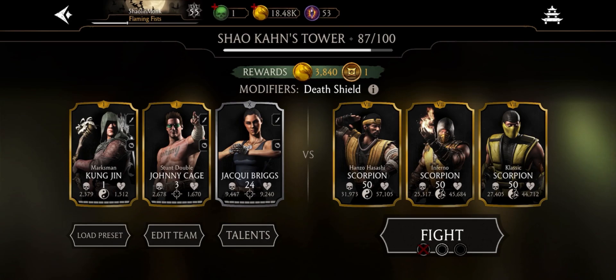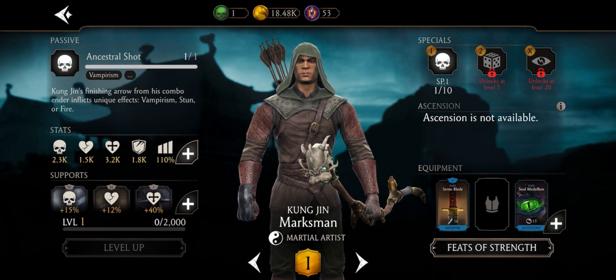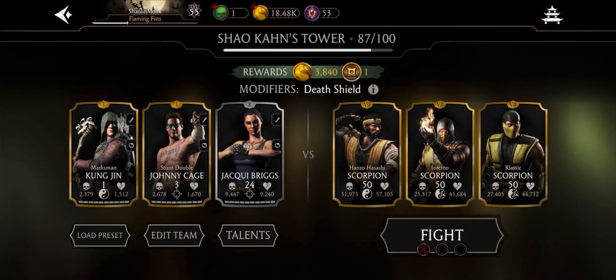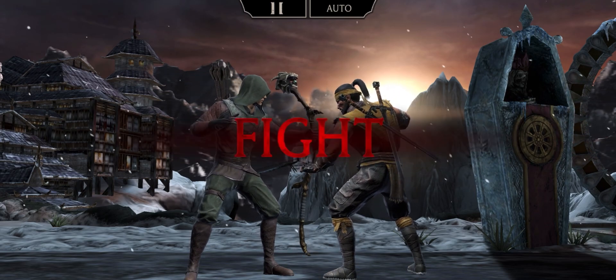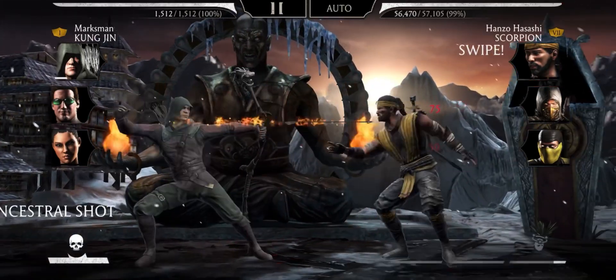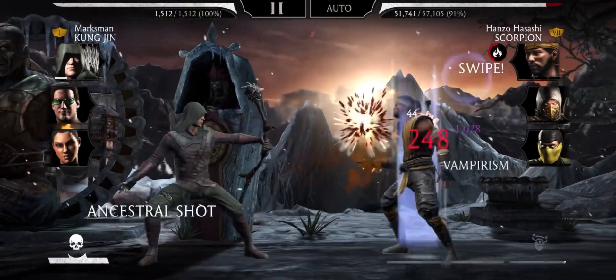Now let's try this with some low level cards. Marksman Kung Jin level 1 — the problem is I don't have his special 2 unlocked, meaning I can only save up to 1 bar of power. Same thing with Stunt Double Johnny Cage — 1 bar of power. Then I have Jackie Briggs for emergency. If I run out of power on Johnny and Kung Jin, I'll tag in Jackie and let my gold cards generate power. Just doing basic attacks and saving my special 1 for when they block.